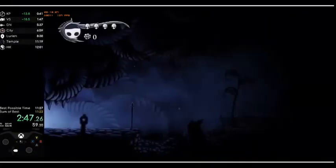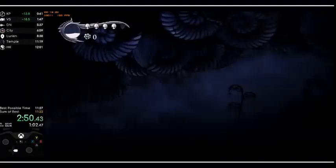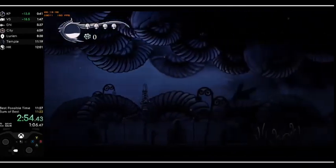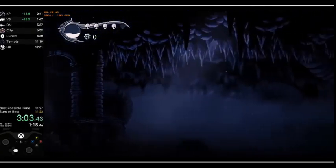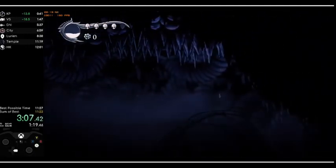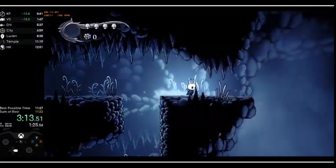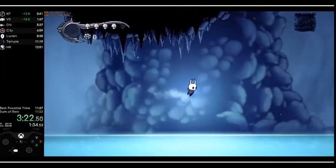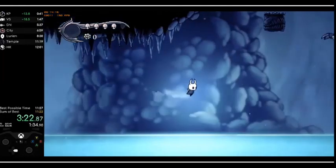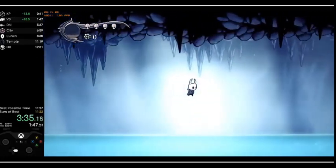I think he's trying to do some sort of glitch here but he's not doing it correctly. I think he got it — he's walking on the ceiling. Weird. I'm trying to figure out something else here. He's floating. And now he's walking. I wonder why he did that. I know he fought that enemy probably for soul so he could use flying later, because that's how the Shade Soul works.